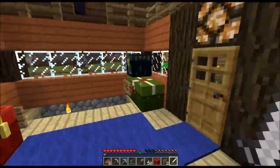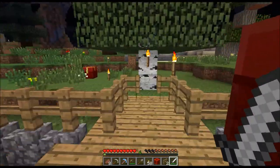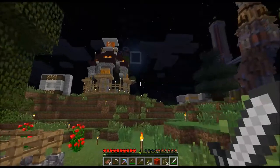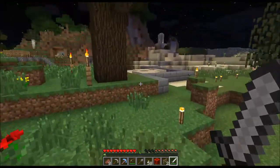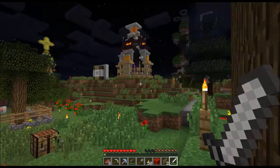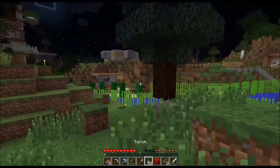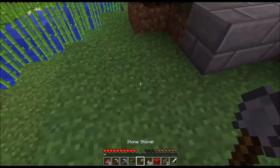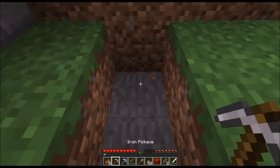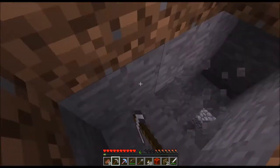Hey guys, welcome back to the B&B server where I'm looking for spider's eyes. So we have an amazing new blaze spawner in the nether, which I'm sure I will show you at some point during this episode. I've come out in the middle of the night. That's all right, day's coming. I'm looking for a spider spawner, so I've come outside to do some Minecraft magics, and if I can dig myself a small hole I should be able to demonstrate said magics.